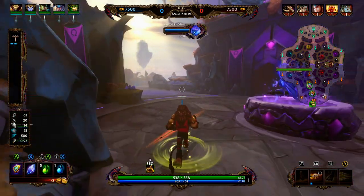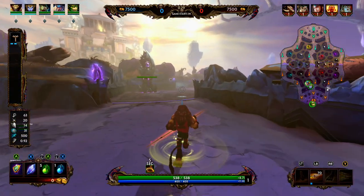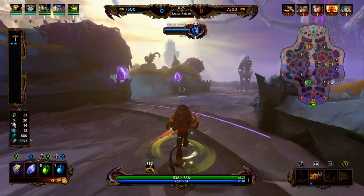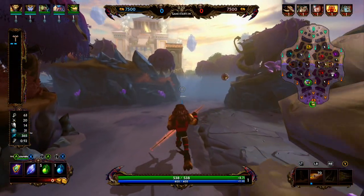If you are a returning viewer, Anhur is the last hunter I do not have a guide for. Anhur is pretty average, I feel like. I think if you can land his abilities together he does some damage, but he doesn't do anything the best. So let's go ahead and jump into his kit.